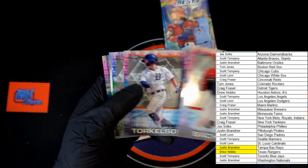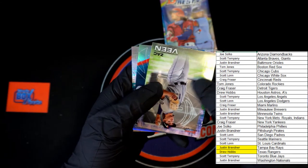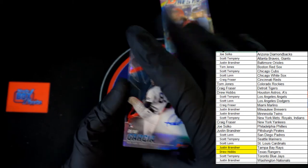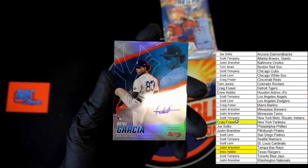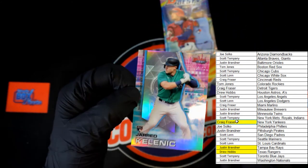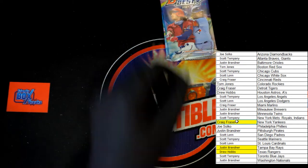Next pack - Sam Bachman, Torkelson, Veen. We've got an auto right here, let's do this! We've got Deivi Garcia for the Yankees - that will be going to Craig F. Very nice looking card right there. And Jared Kelenic rookie going out to Scott T - congratulations.